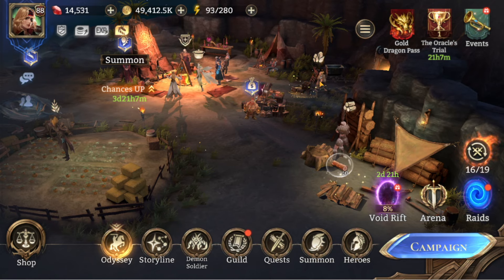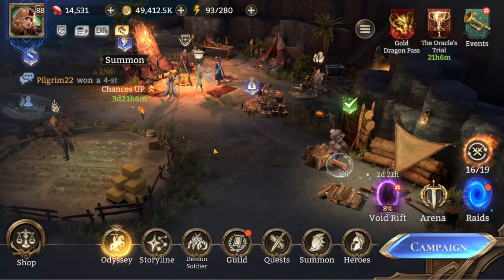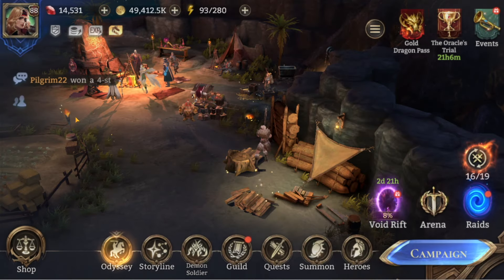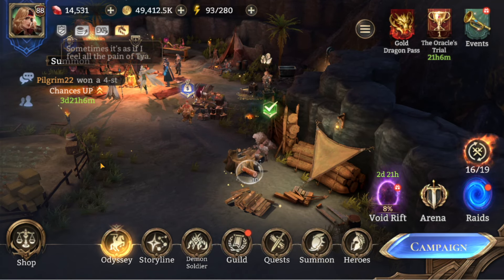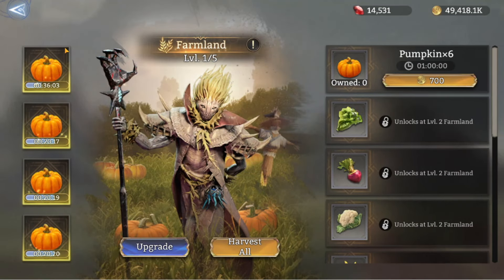An update on the mine: as you level it up the maximum capacity does increase by 30 minutes each time, but the excavation time has come down a bit, so you get different rewards per cycle as you progress. Remember with the lumber mill you queue up four or more jobs in order and they complete one at a time, whereas the farm grows all plots simultaneously — so learn from my mistake and fill all the plots at once.